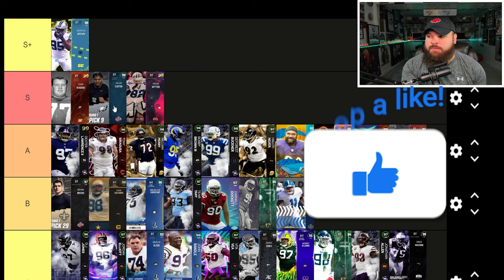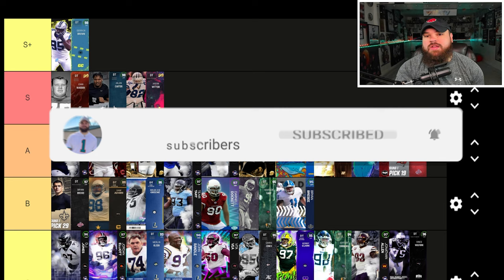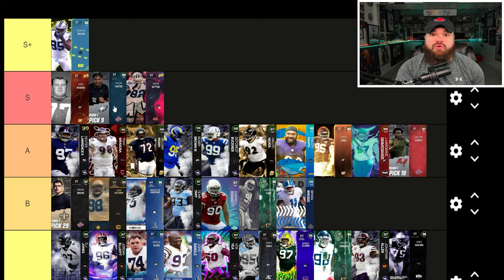That's been my updated defensive tackle tier list in Madden 23 Ultimate Team — let me know in the comments what you agree or disagree with, who you think should go up or come down. If you enjoyed this video, leave a like and subscribe to stay up to date with the best cards in Madden 23. If you want to see me use these cards live, check the links in the description and follow me on Twitch. I also made an Ohio State theme team in Madden 23 — check that video out.